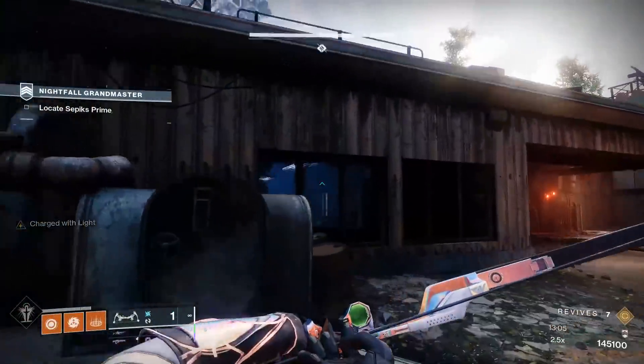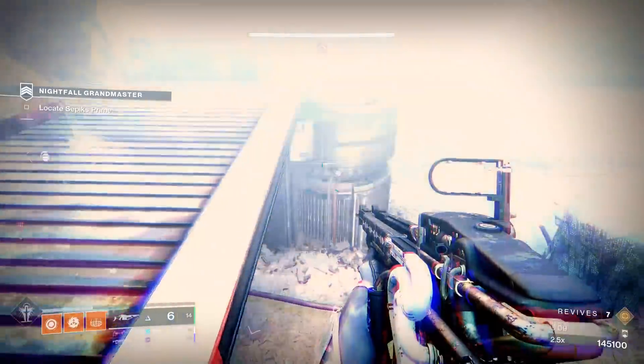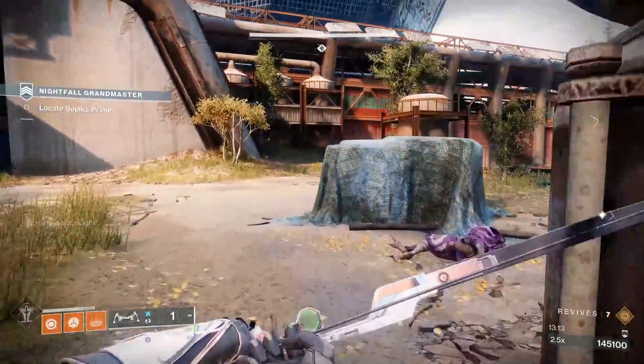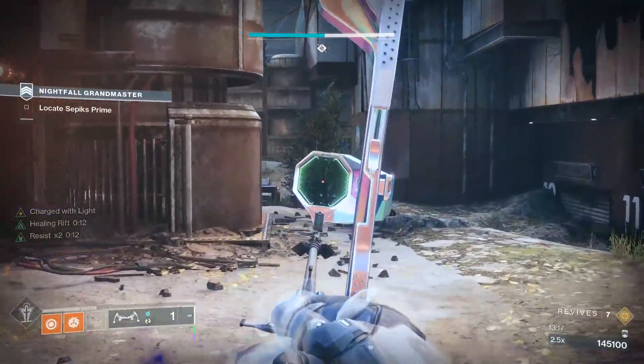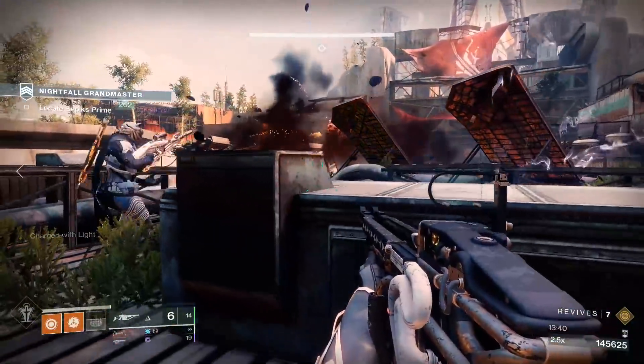Once the immediate area is clear, the next spawn trigger is on the far side of the main building that the first two snipers were on. There will be a brig on each side, a spider tank in the middle, and a whole army of snipers, champions, and other assorted flavors of death. If you're on Arbalest, your first target is — you got it — straight for the tank.